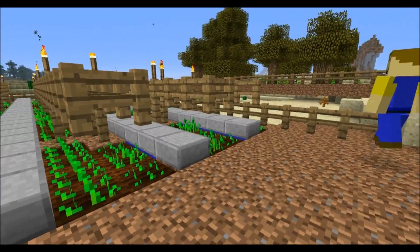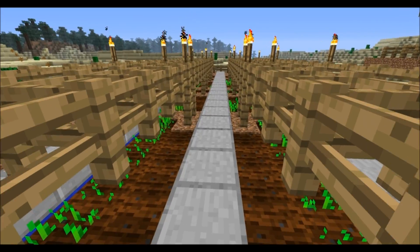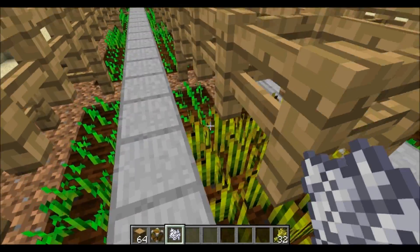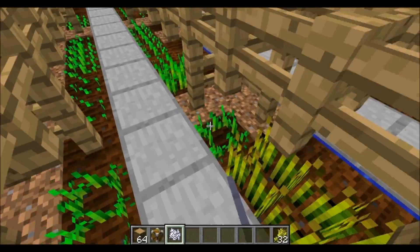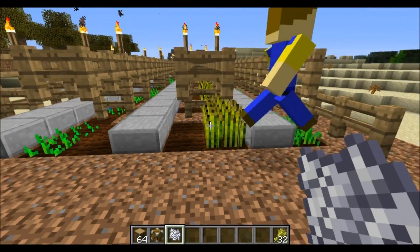Alright guys, so as you can see he has finished his farm and he's already started collecting some of his wheat. All we need to do is just go through and put some of these down, and he'll run through and check to see that they're all there and pick up some wheat along the way.